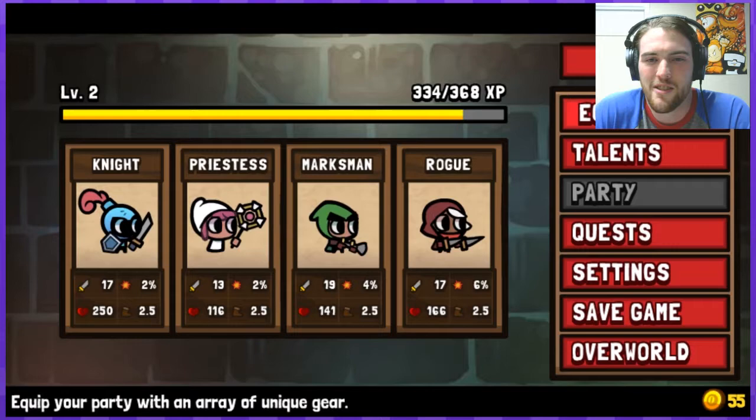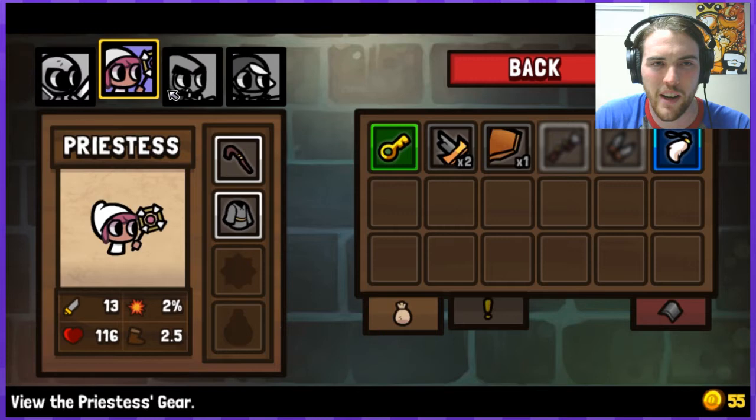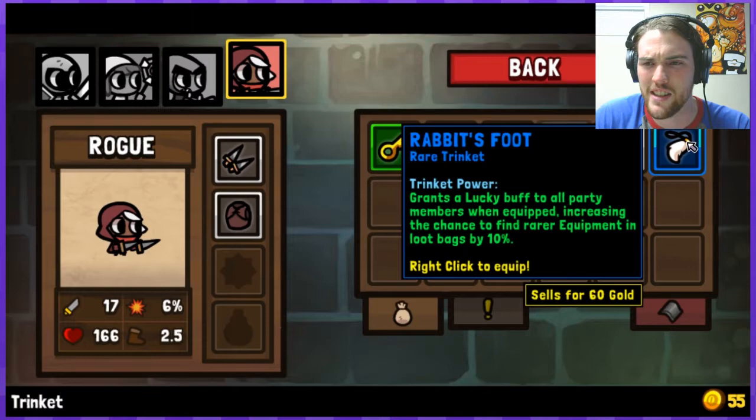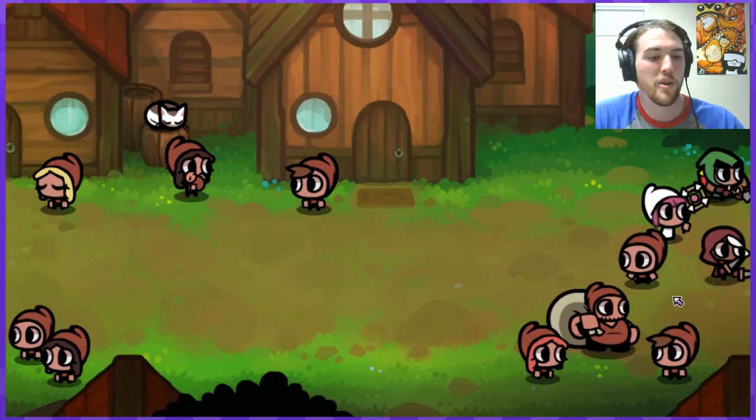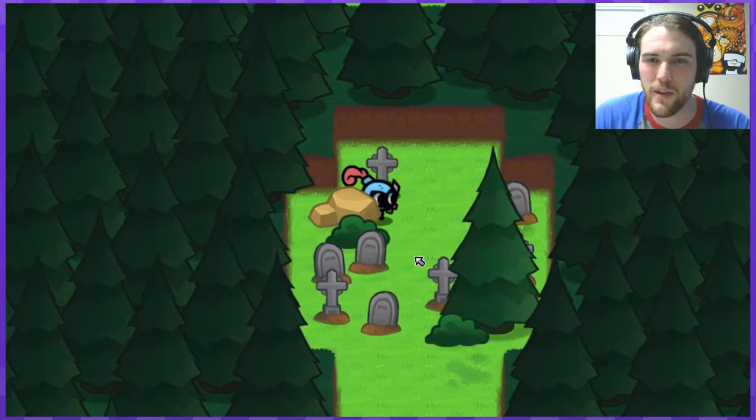I just love finding loot — it's like my favorite part of RPGs, just gathering loot. So I'm excited to have that. I'll give the rabbit's foot to the rogue — it said it's for the whole party so it doesn't really matter who has it. There we go, and we have a little buff in the top right corner showing that it's permanently activated.